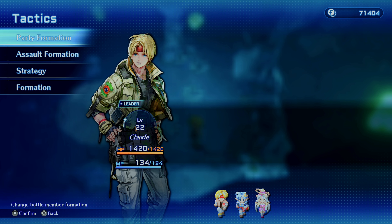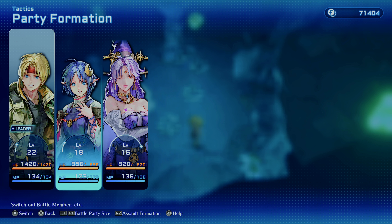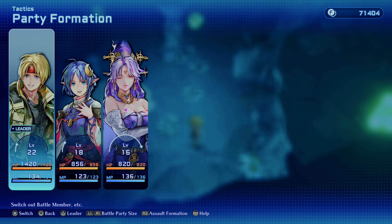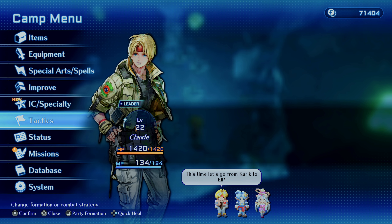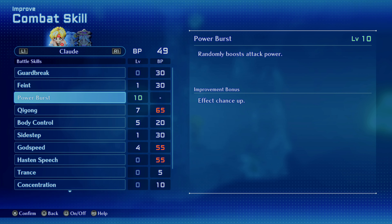So what you're gonna do is go to party formation and basically get Claude all by himself. The other two will still gain a little bit of XP — I'm not sure why that is — but it's essentially gonna be Claude by himself. As long as you have him up to around level 15, you shouldn't have too much of a problem if you've been leveling his power burst.